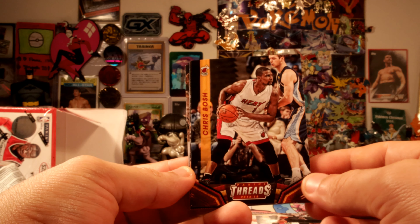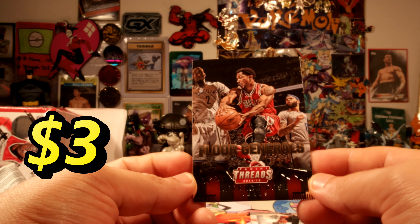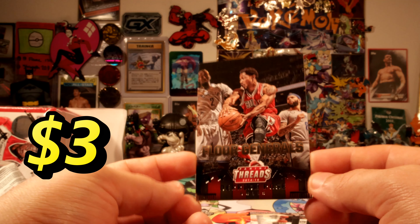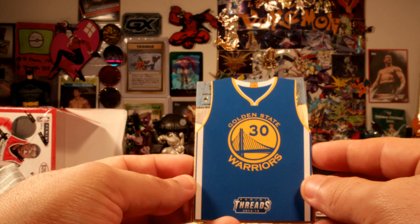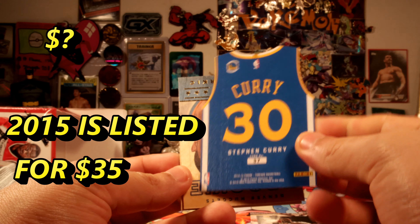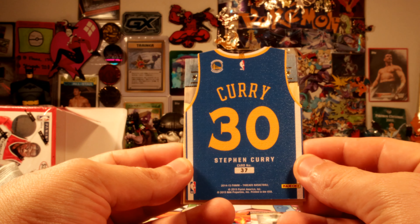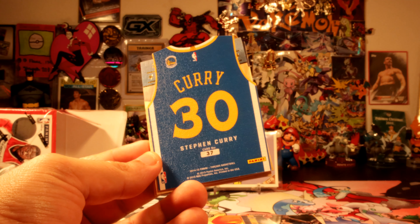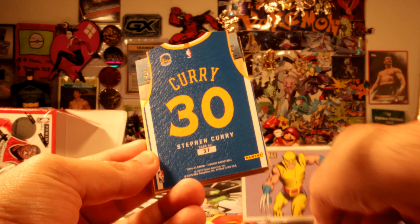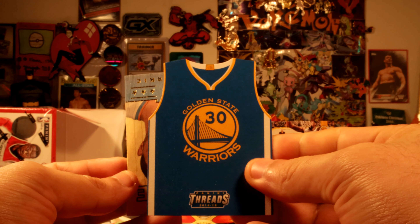Bosch — Chris Bosch, that's a nice one. Hit Lopez. Derek Rose for the Bulls — he was still in the Bulls in 2014, might still be worth something. Okay, we have a golden Stephen Curry jersey insert card. Alright, well that's the best golden insert you can get for sure. Let me take that Kobe Bryant and put it right here.